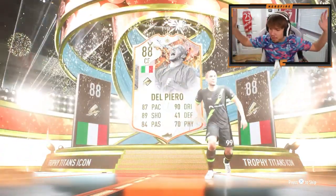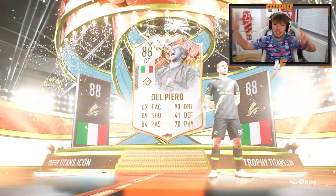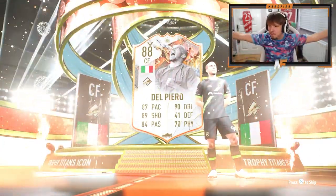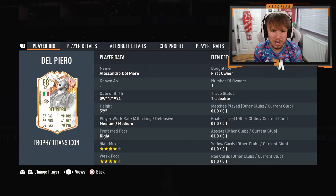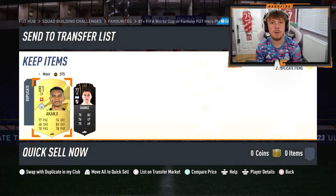It's the worst version, but we've got a brand new Trophy Titan Del Piero! It's just 88 - I'll have to give him a go. We have packed a Trophy Titan icon, that's pretty crazy. I think these are kind of common, not going to lie. Four-star four-star Del Piero - might have to give him a go. I don't think he's going to go for too much in coins but we'll keep him for now.